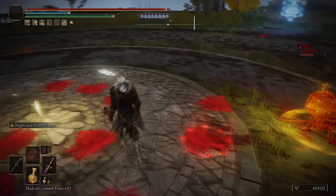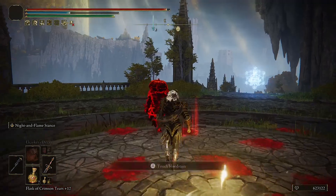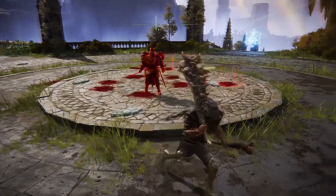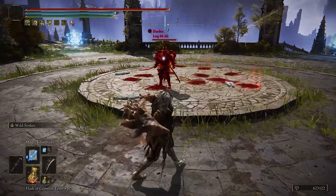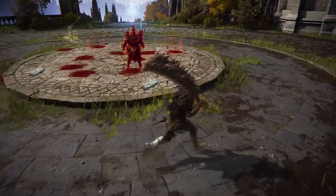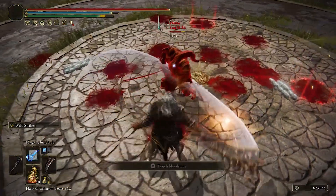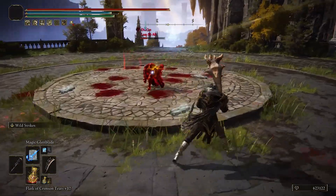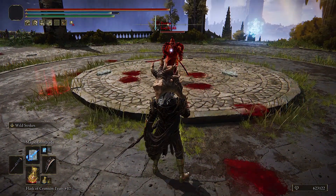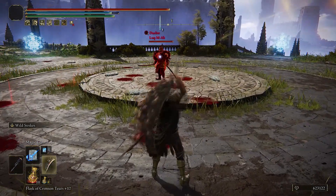Look at this — a normal sword, only two hits two-handed and you lose poise. That's ridiculous. They also buffed Wild Strike — you do more damage with it. Wild Strike already had really high poise and now the damage is even better.